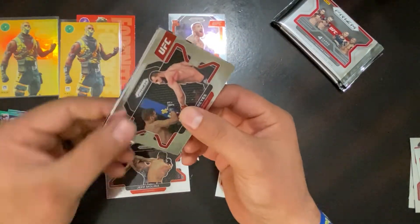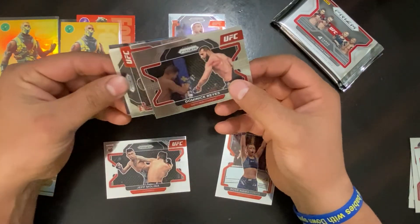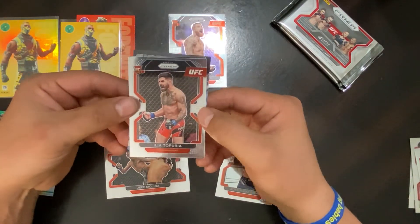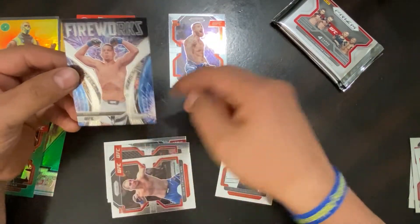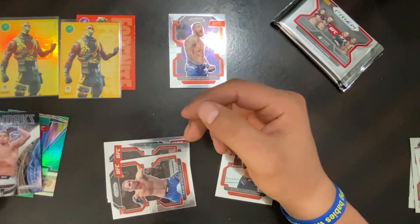Let's get to this pack right here — Dominic Reyes, Ilia Topuria, and if I miss some of these names I apologize. Another rookie, Sean Strickland, and Nate Diaz on the fireworks insert — one of dad's other favorites.